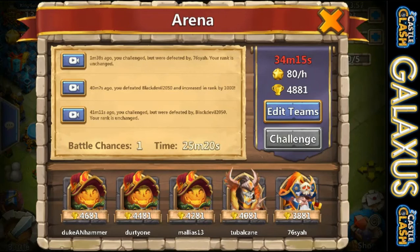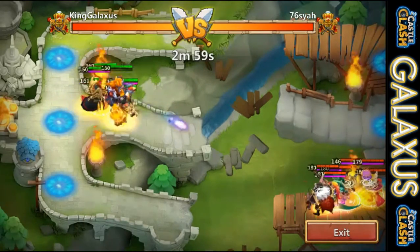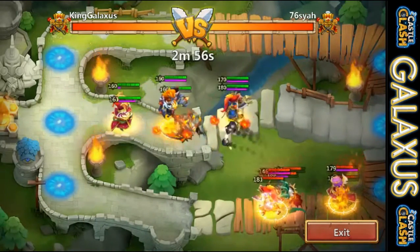I'm using phantom king in place of santa boom for these, but eventually I do make a decision to put santa boom in just to be able to knock people out. Here we are taking on another pretty strong guy — 76 Saya, I think that is.